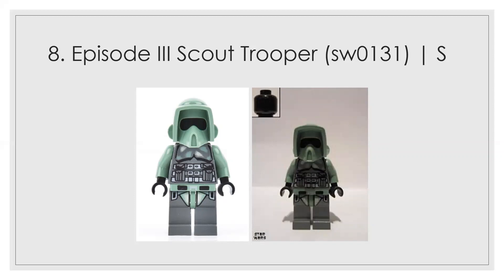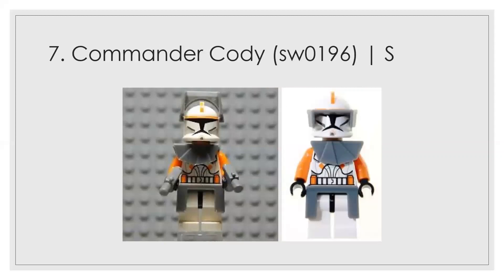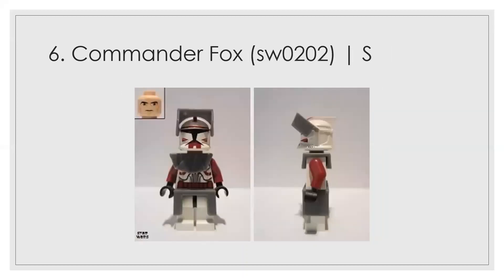Number 8 is an S-tier figure, which means everything that follows is also S-tier. Number 7 is Commander Cody — he comes with a gunship. The printing, coloration, and accessory inclusion are all great; there's nothing bad I can say about this figure, but it's just outshined slightly by a few others. Number 6 is my favorite Phase 1 figure: Commander Fox. He's fairly rare and a little expensive now because of limited availability, but he has always been my favorite of the Phase 1 clones.